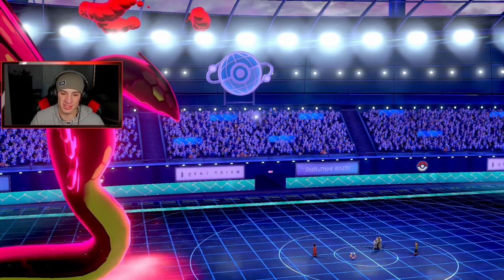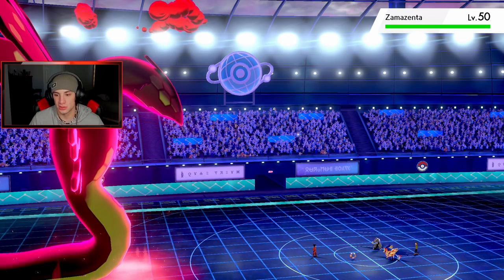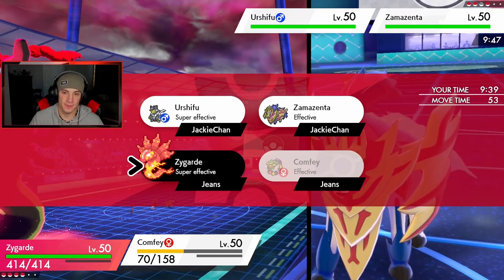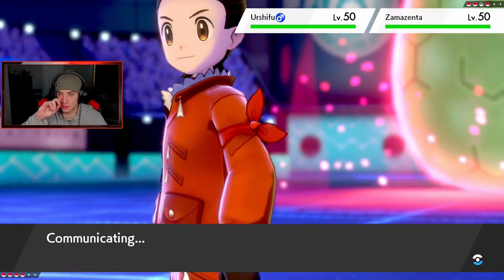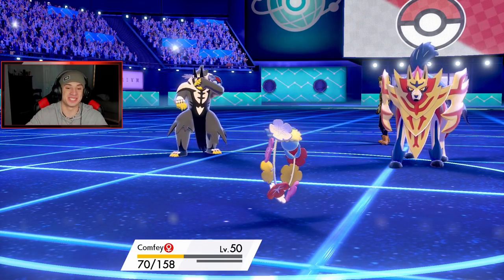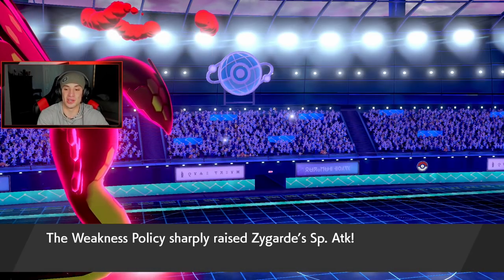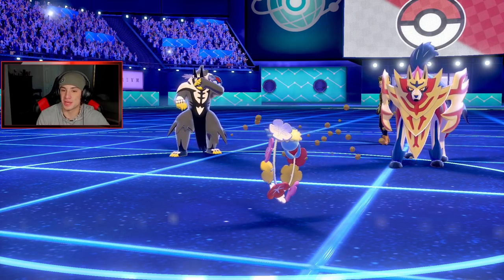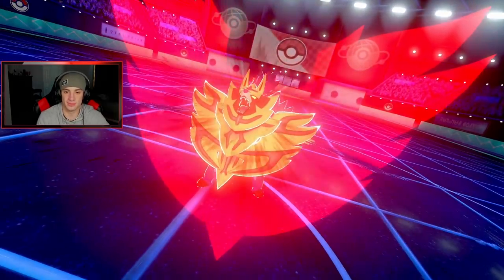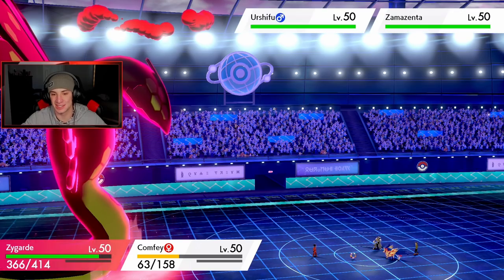Zamazenta is going to come out here but I'm totally proccing the Weakness Policy. We're getting an attack boost! We're defense boosted as well. Going for a Max Quake — special defense boost — and just Draining Kiss over here. Comfey is eating it up all day. Draining Kiss, give me that policy proc! Plus two attack. He's going for Behemoth Bash and we're going to eat it — thank you, Iapapa Berry! Defense boost as well.